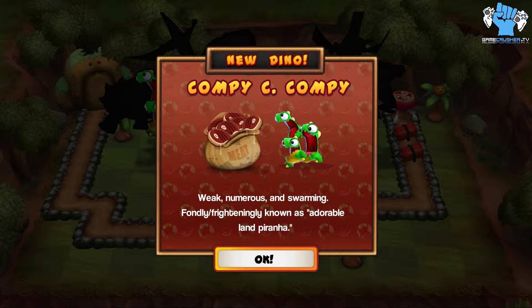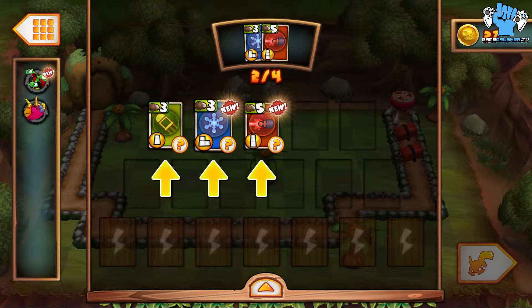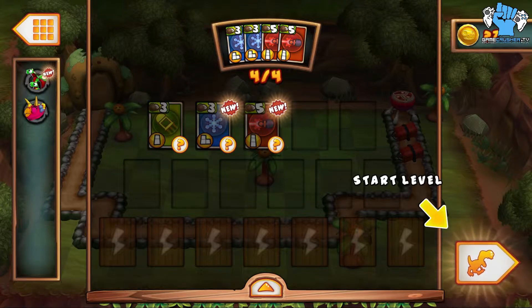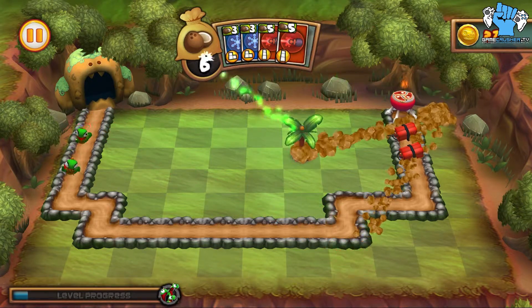Compi - weak, numerous, and swarming, fondly and frightenedly known as the adorable land piranha. All the creatures in this game are adorable though. Choose your cards for the next level. Based on this level I get a long straightaway, so I definitely want one of these, and you've got to have a freezy thing. I could use another one of these - better to keep with this because I can always slow them down, I can always throw rocks at them. Alright, let's go: one, two, three, four, five, six - laser! Oh no!